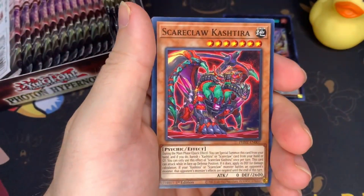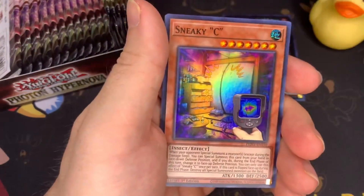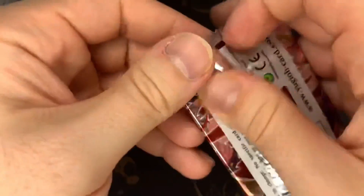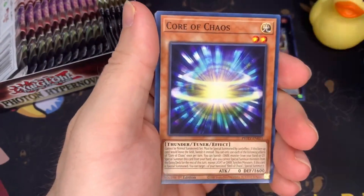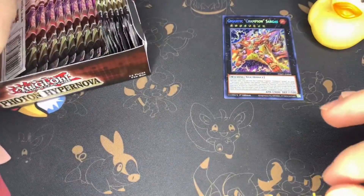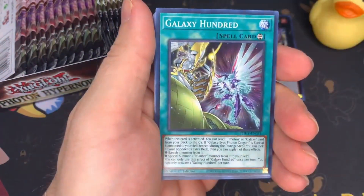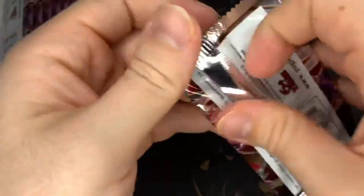When we did that with Crystal Revenge, we ended up pulling a starlight, so maybe I'll do that for this one too — the last couple packs. When we get like halfway through, I'll just do a god pack. For all we know the starlight's in here and then we won't need to do a god pack — we'll just open it regular.